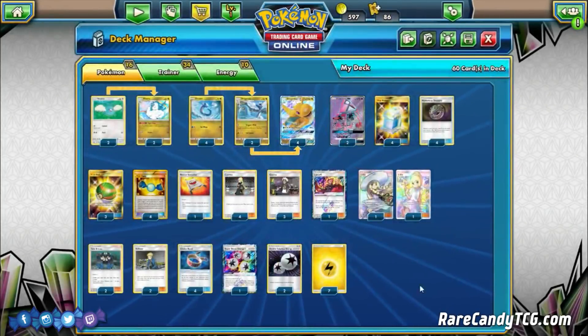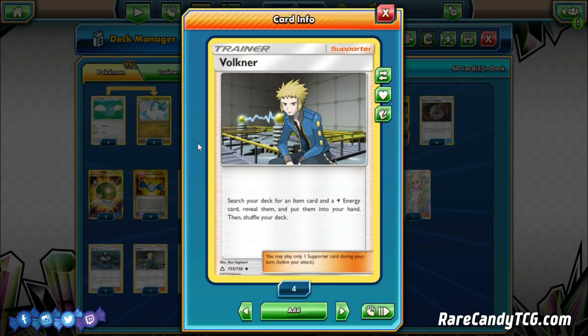We're also playing two copies of Volkner, which I think is amazing in Dragonite. You search your deck for an item card and a Lightning Energy, reveal them, and put them into your hand. I've been considering going up to higher counts because I find myself wanting it almost every turn. If you have a Dragonite in hand on your second turn, you can play Volkner and grab the Rare Candy and Lightning Energy you need to attack. Even better — after Dragonite takes a hit, play Volkner, grab a Max Potion and a Lightning Energy, heal off all the damage, and attach back to keep attacking. Absolutely a great card.